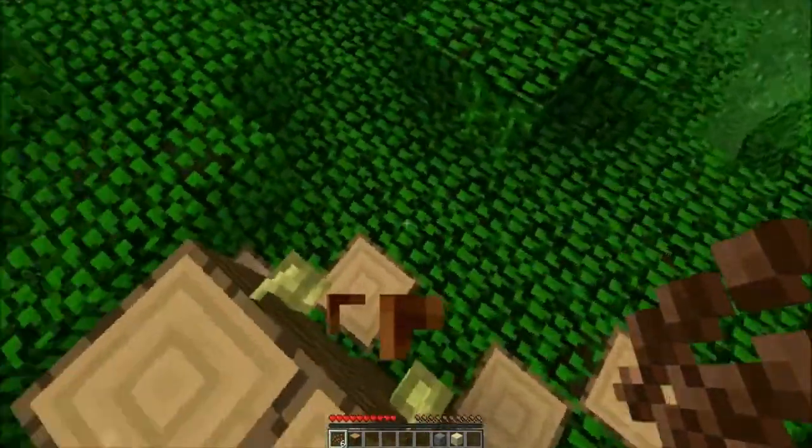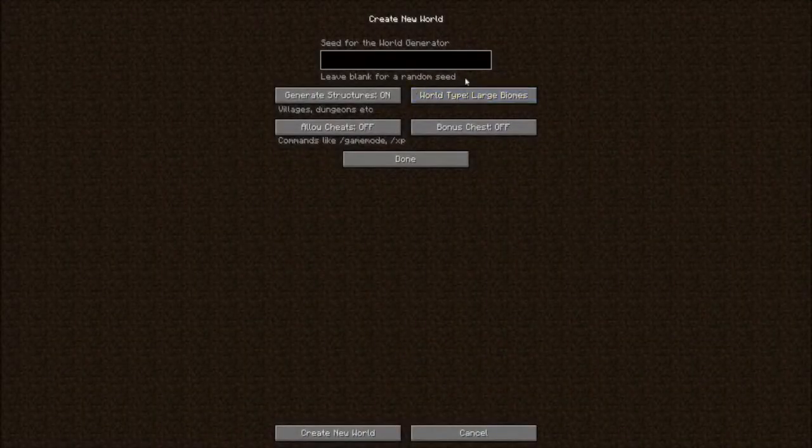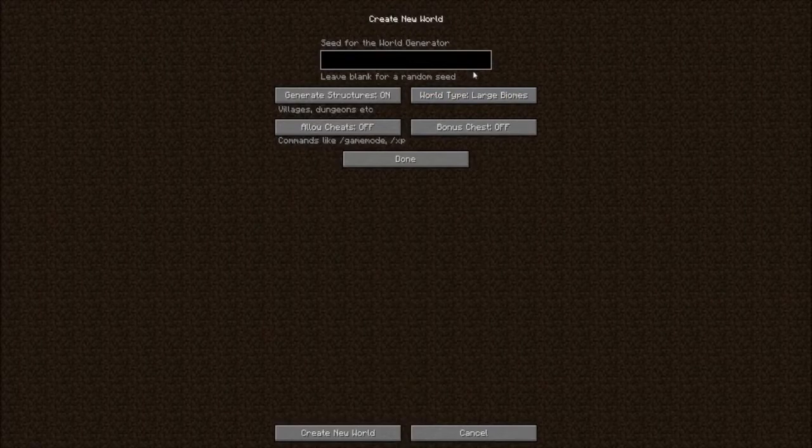Also, in the world creation menu there is a new world type called Large Biomes. This gives you biomes that are about three far render distances in length, which is pretty good if you are really into a certain biome — you could find one and have a really big biome.